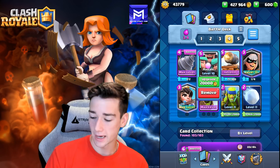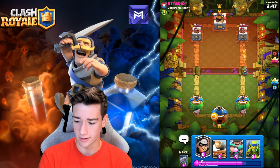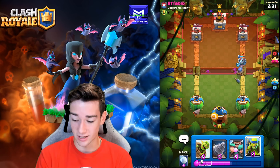Deck number four, the final deck, is another Log Bait variant — Bandit, Goblin Barrel, Princess, Spear Gobs, Cannon Card, Goblin Drill, and Rascals. Very fun deck to play. We go Princess first against Lit Fabio. The Cannon Card comes down; it does some solid bits against the Dark Prince. Hopefully it survives.